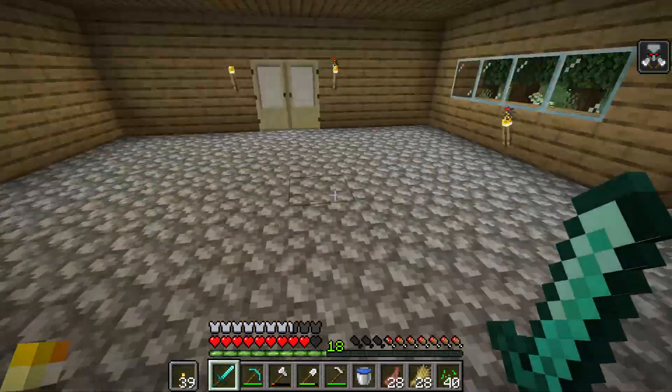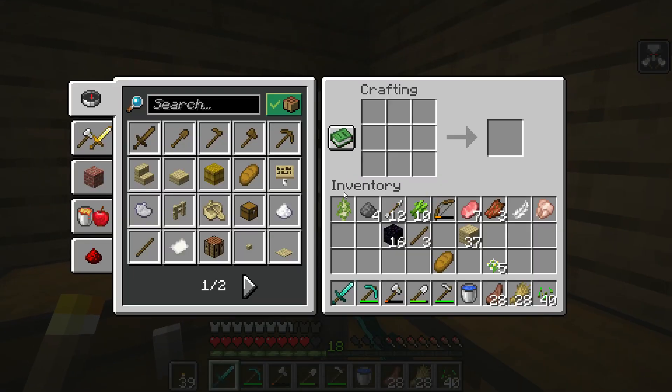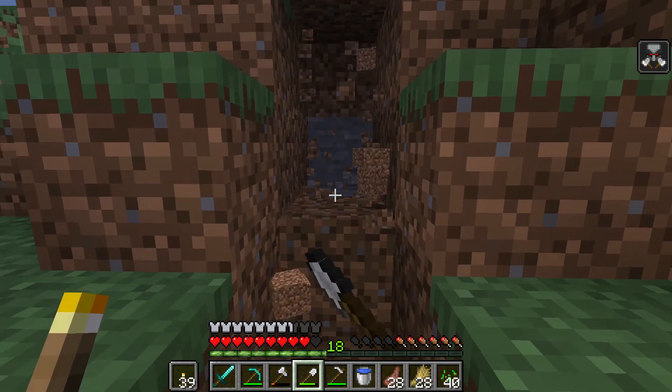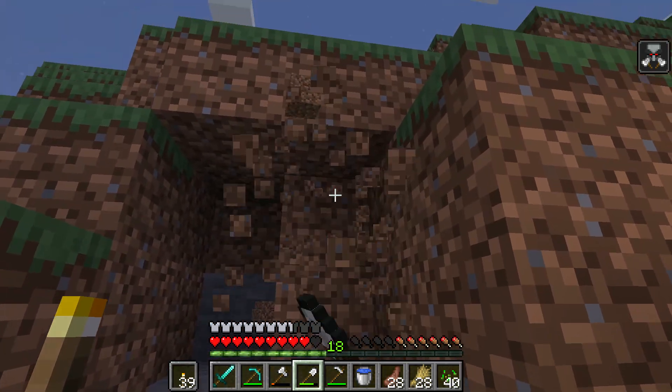We have three grown-up cows, and if I kill one of them... Next episode we're probably going to build a nether portal, so I'm going to carve out a little spot in this mountain where the nether portal is going to be.